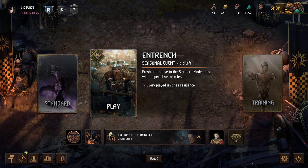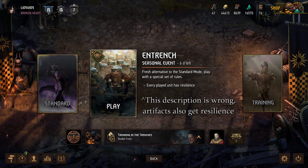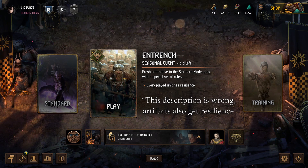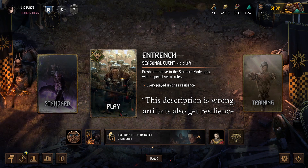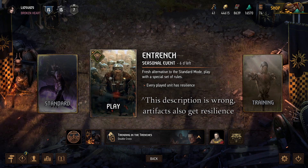Hey, what's up everybody? It's Lint, and we're back for some more Gwent. Today we're going to be playing the new Entrenched Seasonal Event, which is an alternate game mode in which every unit and artifact that we play will gain resilience, so cards will stay on the playing field for an additional round rather than going straight into our discard pile. That means there are some new and crazy combos to try out, and I think we have just the deck to do it. So let's take a look.